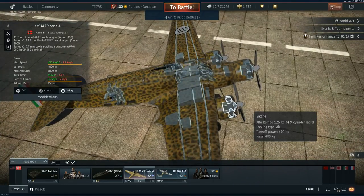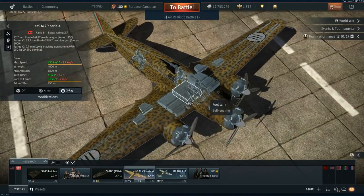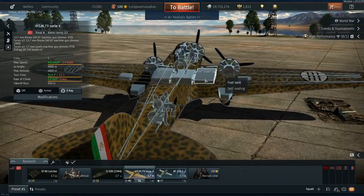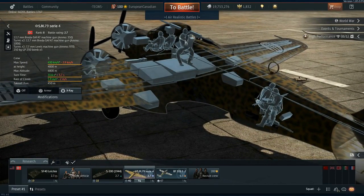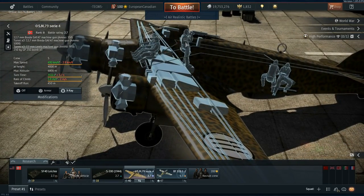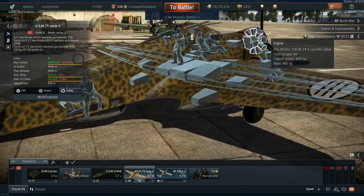It's powered by three Alfa Romeo 126 RC 34 nine-cylinder radials, as you can see in this configuration. It has two pilots, a gunner back here, and then two waist gunners who operate the waist guns and the bottom gun. One thing on the X-ray model worth pointing out is that the lad on the top gun — his legs have gone a bit wonky. One of his legs is definitely not in the greatest position, and hopefully he gets that fixed.